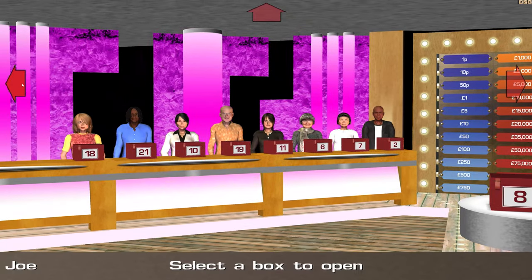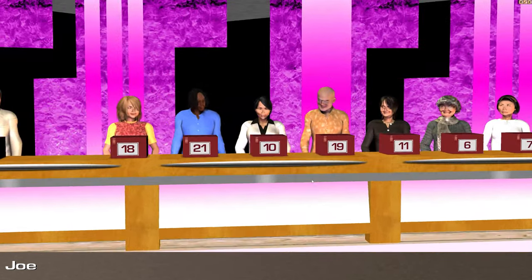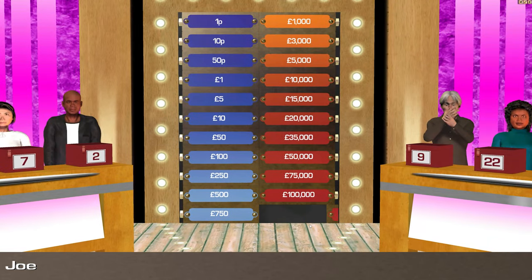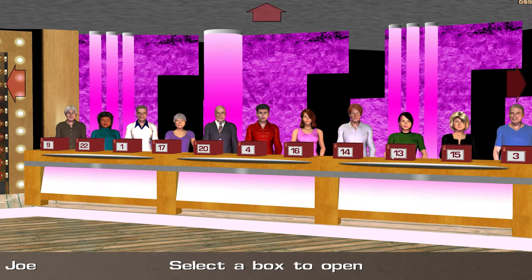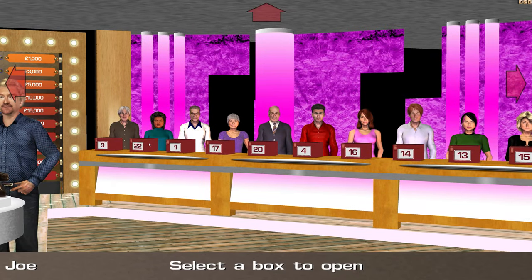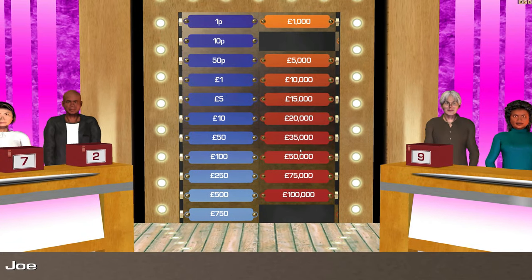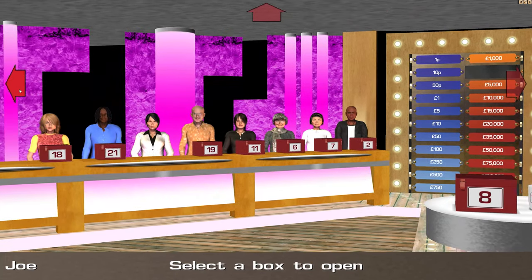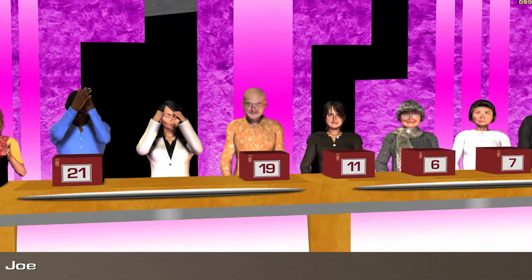We've got 5 boxes to open in this first round. Let's go with number 10 — £250,000. Just what we didn't want to see. What are the chances? Death Box was always number 22, so let's get that out of the way — £3,000, not bad. You want to try and keep the big 5 in as long as possible, but £250,000 in the first box doesn't often happen.